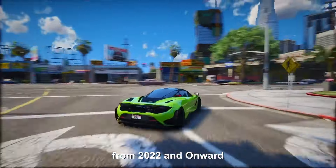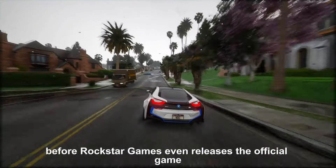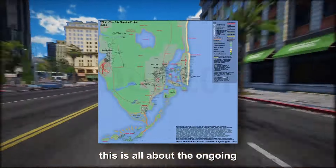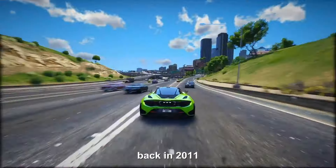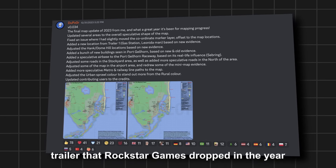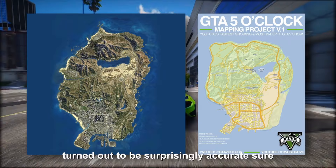From 2022 onward, a group of passionate GTA fans have been diving deep into GTA 6 gameplay leaks, trying to map out the entire landscape of GTA 6 before Rockstar Games releases the official game. A similar craze happened back when GTA 5 was announced — back in 2011, dedicated fans predicted and sketched out the layout of GTA 5's terrain by meticulously analyzing every trailer Rockstar dropped. When the game finally hit the shelves, a substantial chunk of what they had mapped out turned out to be surprisingly accurate, though there were a few inaccurate locations like the military base and dam.